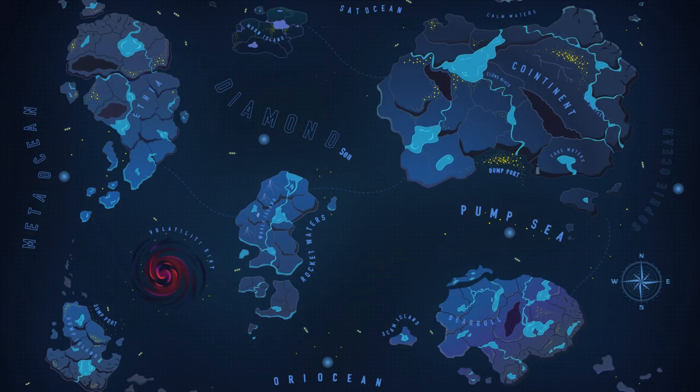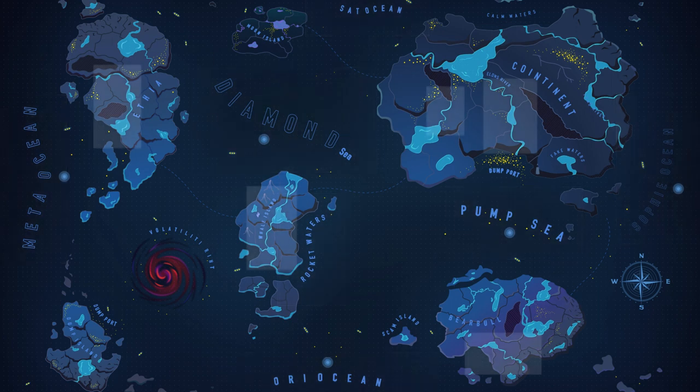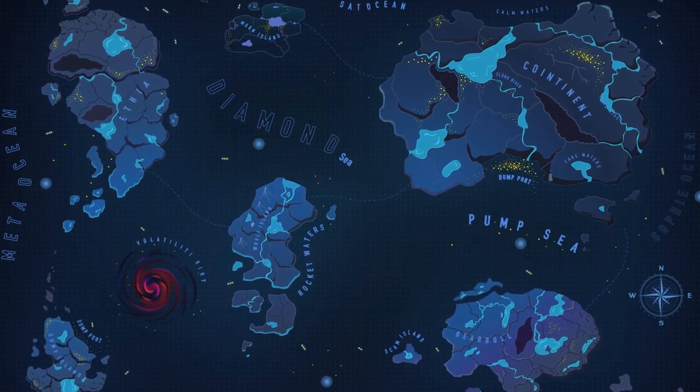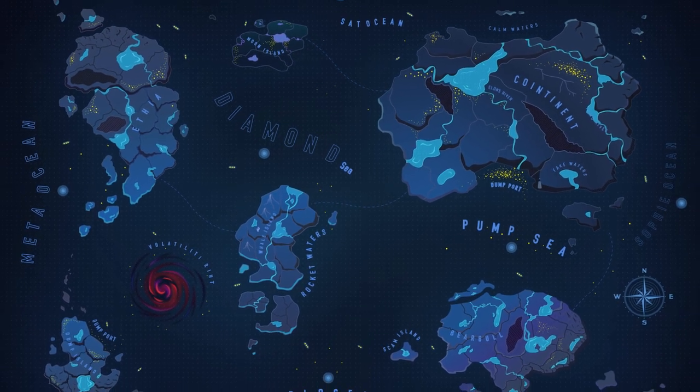World of DeFish is a huge world with its own magical history. Each ocean, sea, river, and lake is divided into unique NFT zones, which have different WOD and experience points production rates, NFT fish, as well as sets of materials for crafting.